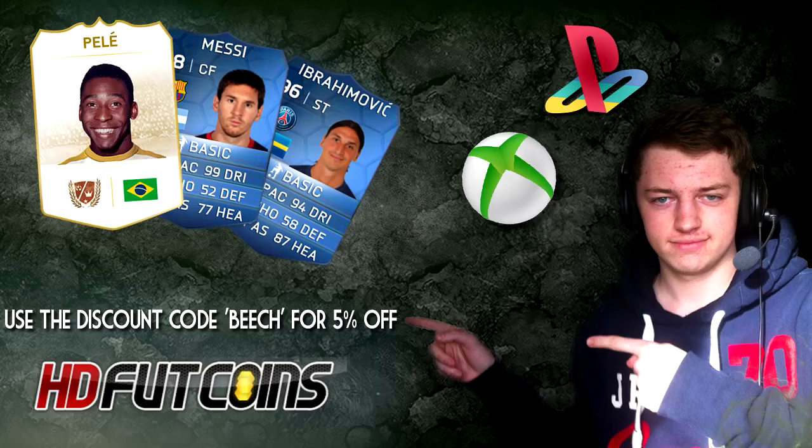Before the video starts, if you're looking to buy coins, you can get your hands on some of the new Informs in this week's Team of the Week, awesome Team of the Year players like Messi and Ibrahimovic — go and check out hdfutcoins.com. You can use Beach for a 5% discount at checkout. You can also grab yourself some Xbox, PlayStation or PC coins — just check below in the description.